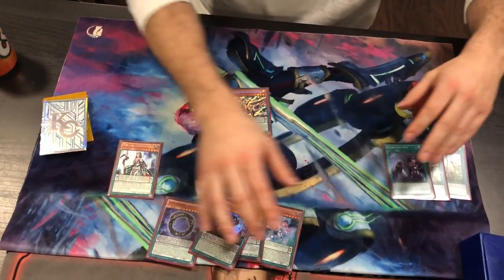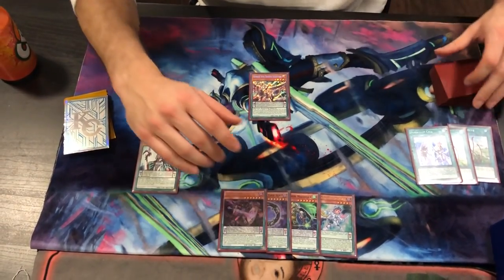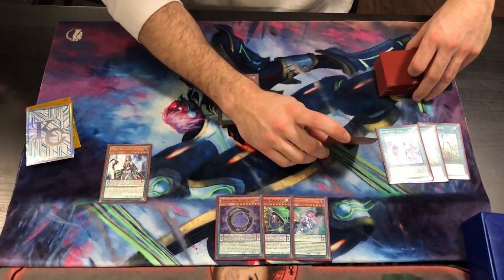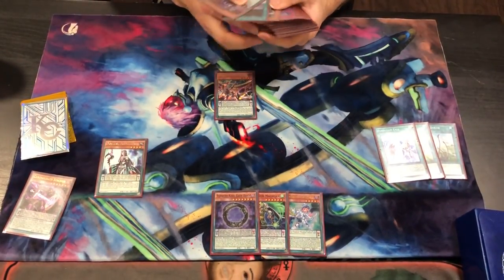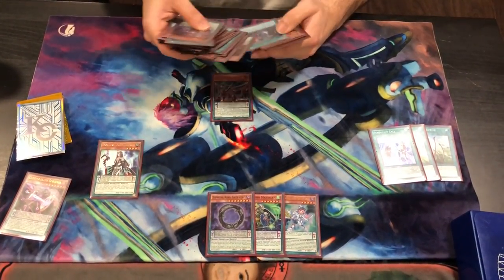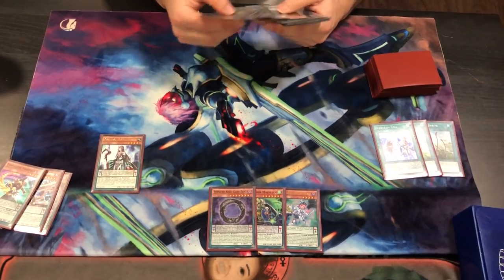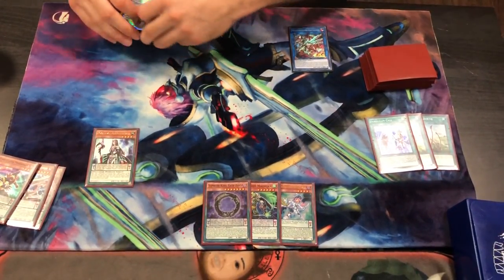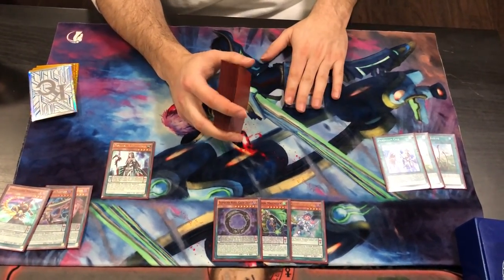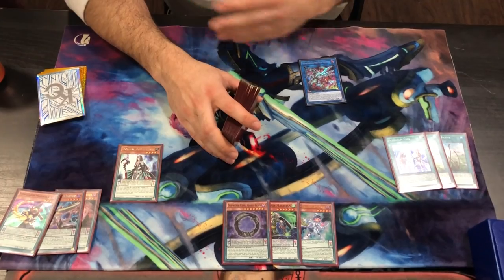Next we're going to Wolf Dragon, then Chrono. Now that's two monsters right now. Activating Pendulum Call is way more important than adding Gate Zero - that's why you don't want to Special it out first and then add Gate Zero. It's just a small trick to play around Droll that requires zero effort on your end. There's lots of stuff you could do here. We're going to activate Chronograph to go to three.